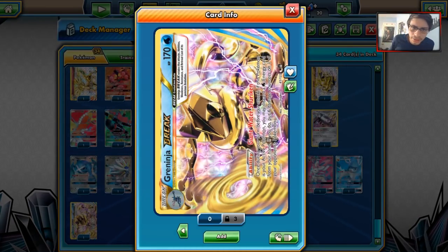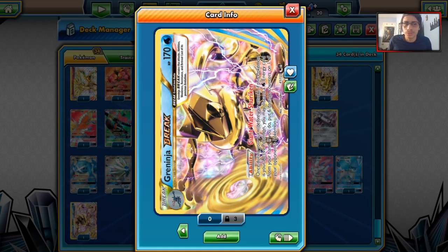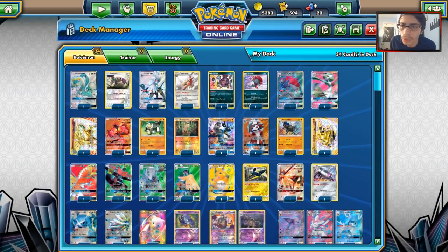Of course, we got our Greninja Break decks. Greninja Break will probably forever be the best Break card — we'll see if Pyroar Break is able to do anything next set. Greninja Break is definitely still a great deck. Greninja is always one of those decks you can bring to a tournament and expect to do pretty well with, unless you get super unlucky and play against something like Golisopod. These are the best decks in the standard format as of April 2018.